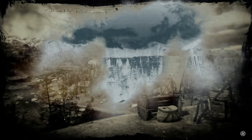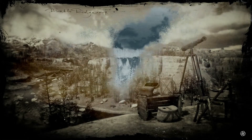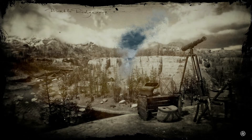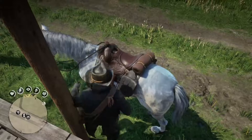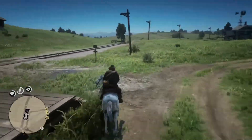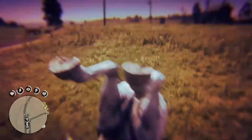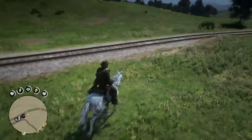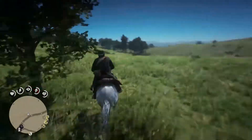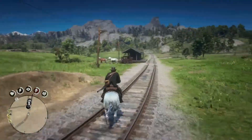First things first, you need to make a save. Go to Emerald Ranch. I personally chose Noon to avoid terrain issues — you can only do this during the daytime, so my suggestion would be to do this at Noon. Make a save, load that save, and then you're going to want to go to the station and get the coach.